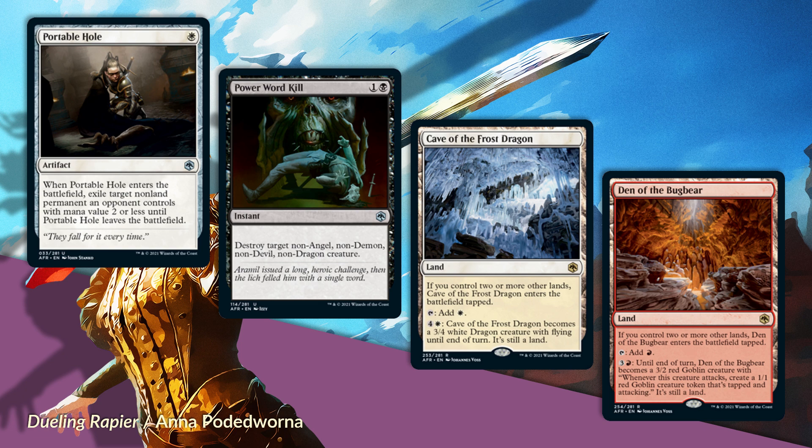I make that note because this effect in white is usually tacked onto an enchantment—like an Oblivion Ring sort of thing—so this is unusual for being a white artifact that exiles. My environment is rather lean with lots of aggressive decks that have quite low curves. If your environment tends to go bigger, Portable Hole could go down in value. But cheap early interaction looks awesome.